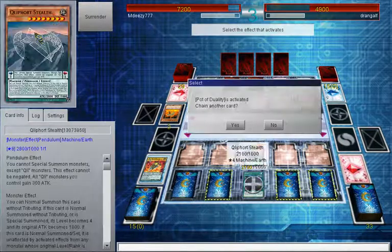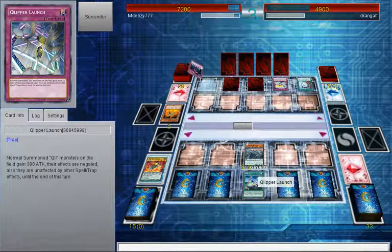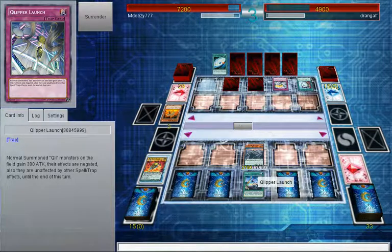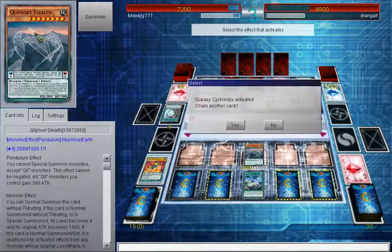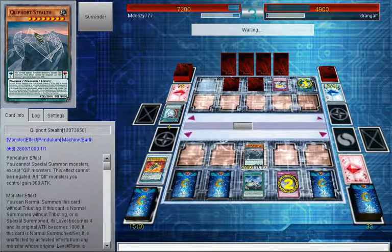I can also play this on OCG because Skill Train is at 3 - that's pretty good. I would probably want to do a Cyberstein crossover, just because I love Cyberstein. It's one of my favourite cards but I've never been able to play it in the TCG because it was banned long before I started. He's hitting the Clipper Launch - that's good for me, because Clipper Launch can just be flipped over now, making my monster unaffected by Swallow Trap for the rest of the turn so it can't be destroyed by battle.